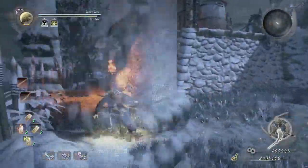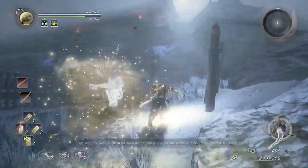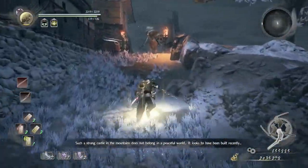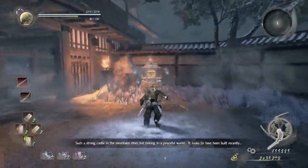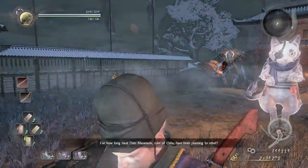He comes back from the dead and becomes one of your guardian spirits when you select him in the shrine. His ability, I believe, is to sense enemies' presence, as well as Emerita's urn as well.